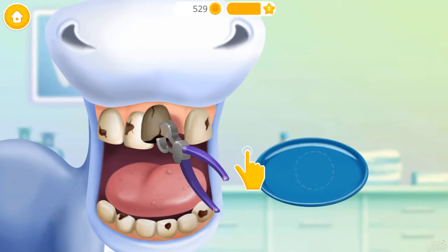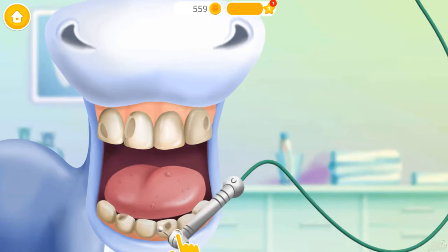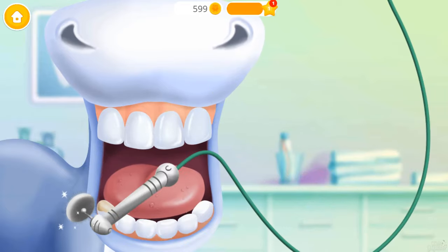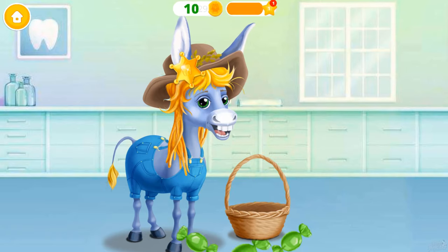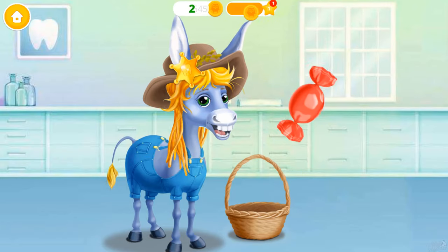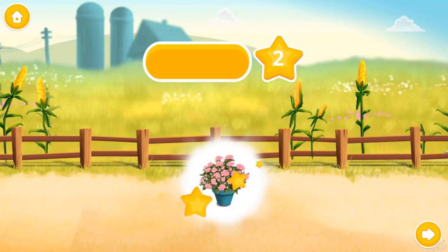Now it's time to remove the bad tooth and put in a new one. Great! Now take care of the other teeth. Let's fill in the holes. Polish the teeth for a perfect look. Good job, Billy! Here is a badge. Help Billy to get rid of the candies — click it! Thank you so much! Billy feels great and will eat more vegetables. Congratulations! You got a reward!